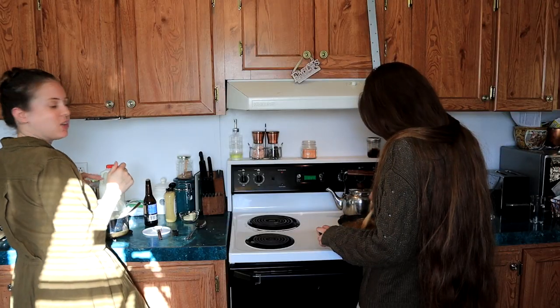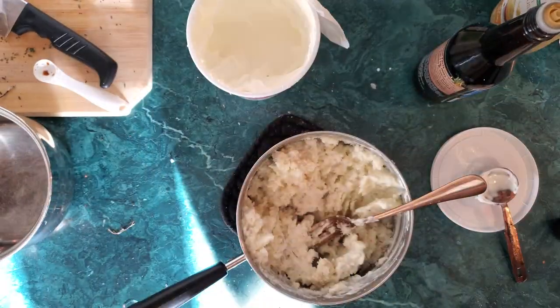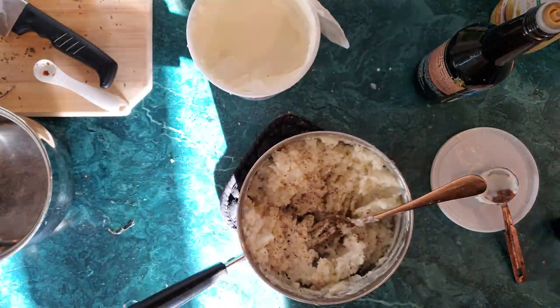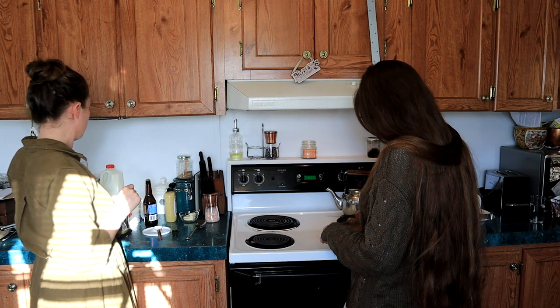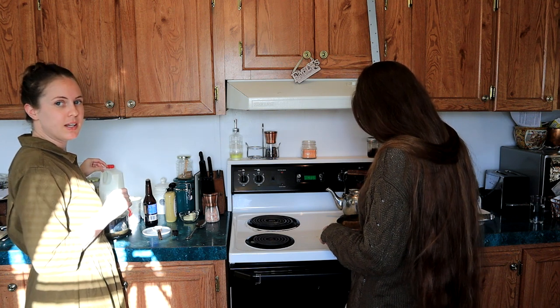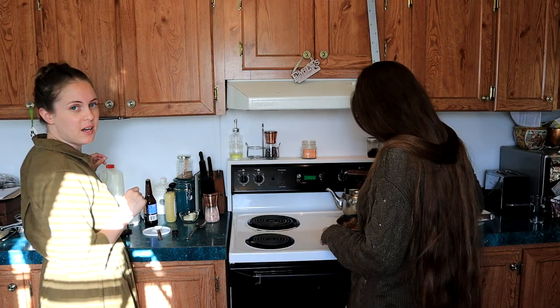I still want the potatoes to have a decent amount of flavor on their own, so I'm also going to add three tablespoons of sour cream, plus a little bit of salt and pepper. The potatoes are still pretty thick, so at this point we're just going to add just enough milk to get it to whatever thickness we want — however thick you like your potatoes is up to you.